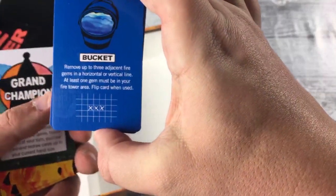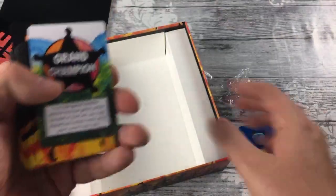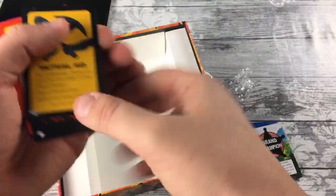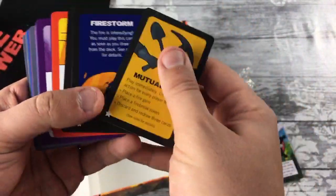The bucket lets you remove three adjacent fire gems — very handy if I remember right. There's a champion card and then the action cards which let you do all sorts of things.